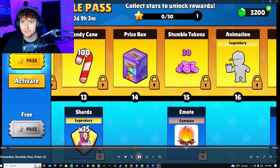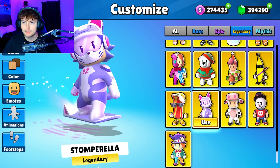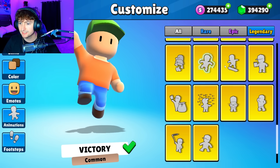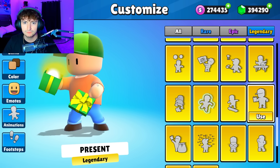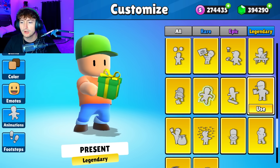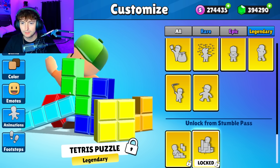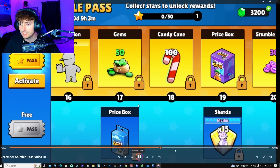Continuing on — ice cube emote, that's kind of melted, nothing too notable. More gems and candy canes, more bear shards, prize boxes, and this animation we'll take a look at. We got to show everything, right? The present — okay, does it explode or something? What's inside? Nothing — it doesn't even open.